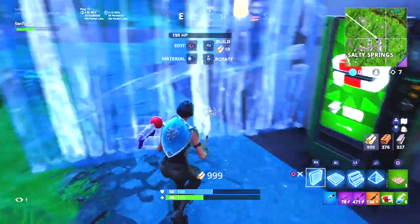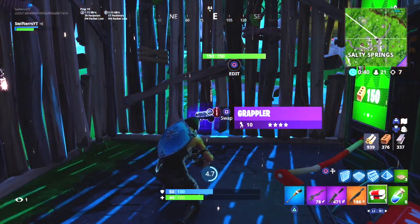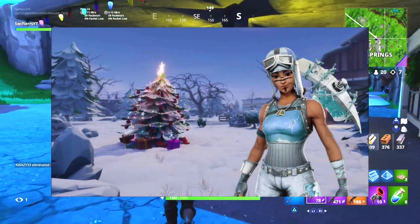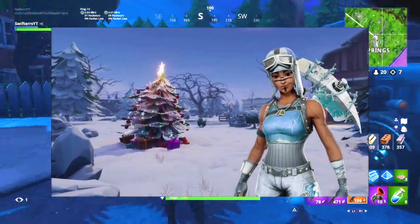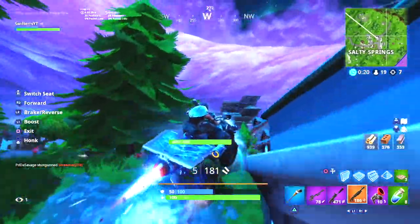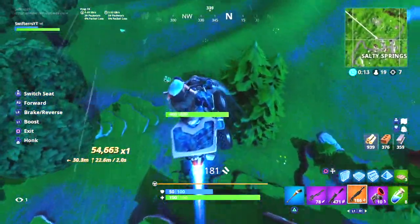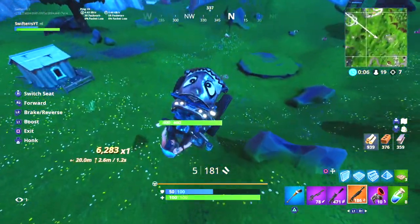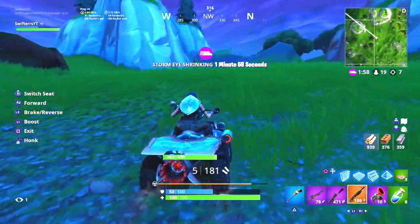Moving on to another pretty crazy Fortnite concept — this one doesn't actually have a name, but as you guys can see, it looks super awesome. When I first saw this concept image, it kind of reminded me of a medieval knight or someone who would have worn some medieval attire, because you have a very old-time hat, a crazy thing around his neck, his mask is so crazy, and he looks like he's wearing some sort of armor. The red, the black, the gold, and everything about this definitely makes me think this is a very cool skin. Not only was the skin itself included in that concept, but it actually had a pickaxe as well, so it's very possible that we may see this skin and the pickaxe coming to the game pretty soon.